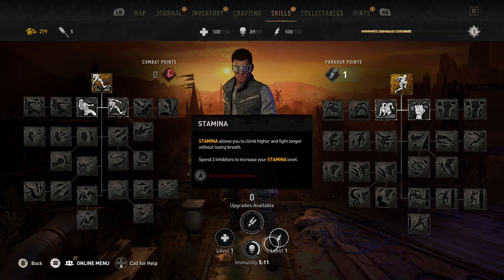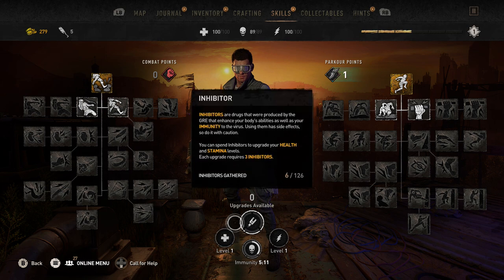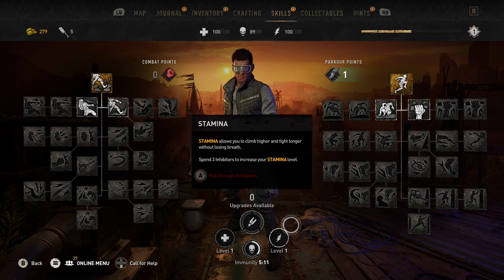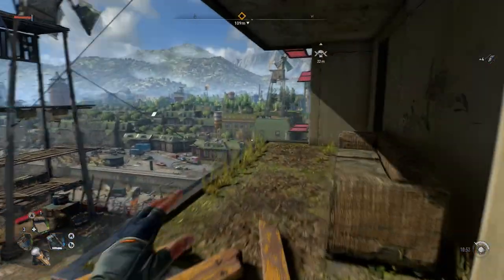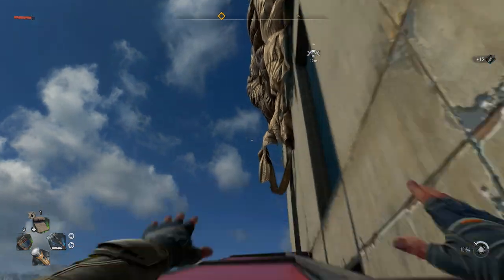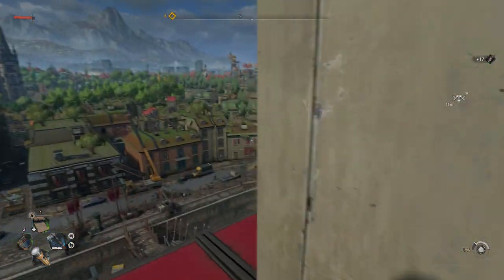Hey Ratbags, it's Jade. Welcome to a Dying Light 2 guide showing you some of the early game activities to get the most parkour points. Your parkour meter will fill up every time you're doing some nifty jumping around or grabbing onto ledges, but there are some activities that reward huge amounts. You'll quickly find you're going to need thousands of XP in parkour to really level up your character properly and unlock new skill abilities.